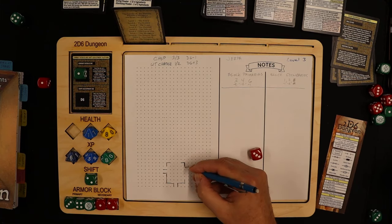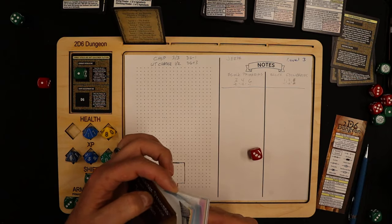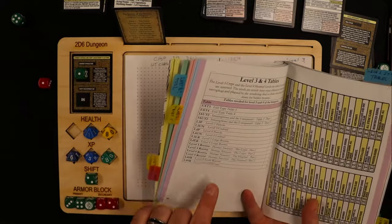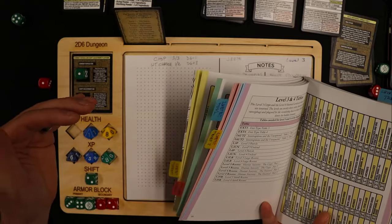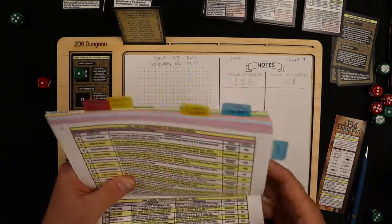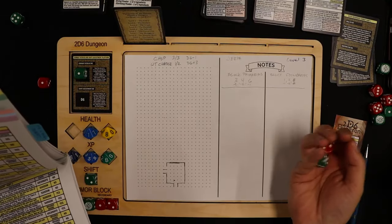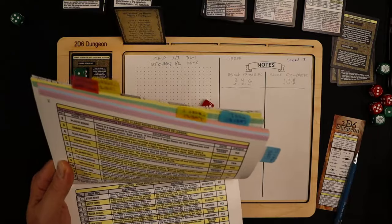Now I get to use a new table. The level tables for three and four are going to be different. When I turn to this page — the level three rooms — this is called the Crypt. Level one was called the Entry, level two was called the Domain, and this one is called the Crypt, on page 55. It carries over to the second page. I rolled a six-three, which is on page 56.